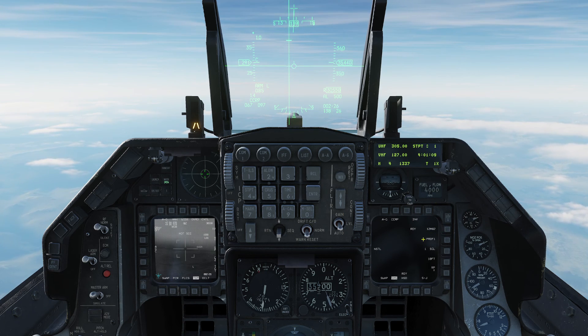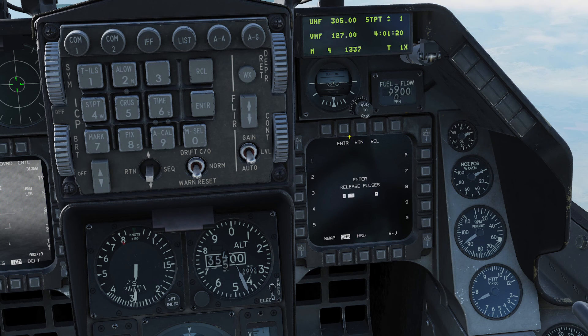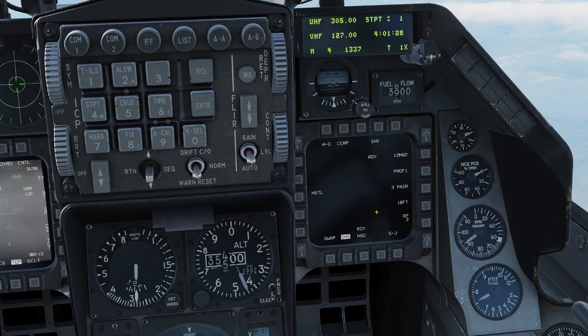I'm going to go to CCRP mode and select my bombs — I've got six Mark 82s. I'm going to change from singles to pair, and we're going to drop three pairs. To do that I come down to 'Rip 1', click, enter 3, enter. So now I'm going to do three bombs, 10 feet apart, and drop it three times. Three times three is nine — but remember, we have six pairs, so make sure you do your math carefully there, otherwise you'll embarrass yourself like I just did.